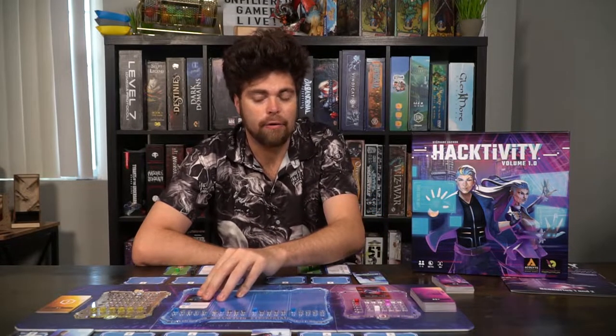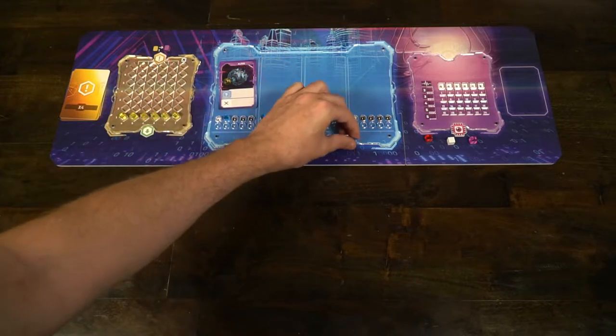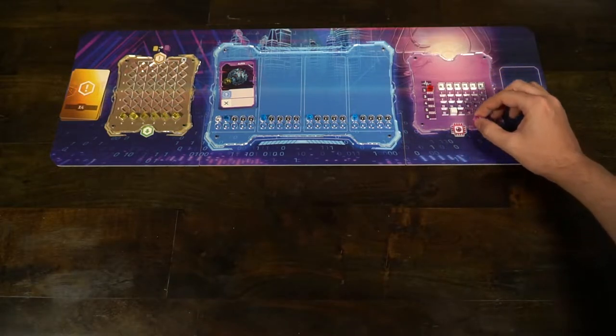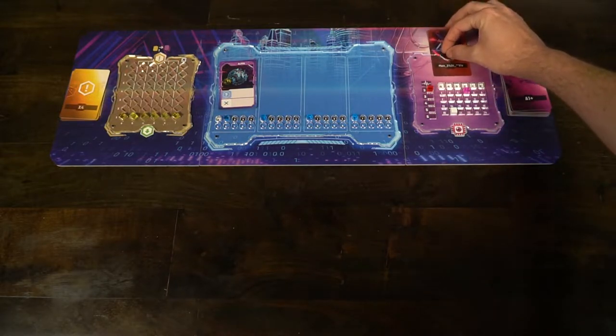Then you're going to go over to the antivirus area and place a number of anomalies based on the number of players in the game, and of course the difficulty and scenario. In this case, we have one set to one and the rest set to zero. If you're playing a one or two player game, you include an anomaly that basically blocks a space. Over in the critical interface, you add the scenario card, set the marker for how many cards will be drawn - in this case three - and set your critical status starting at four. The finalist point is going to be 20.